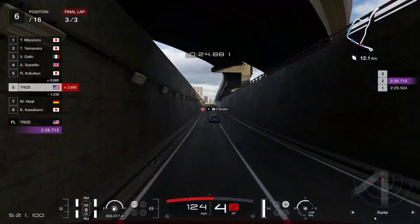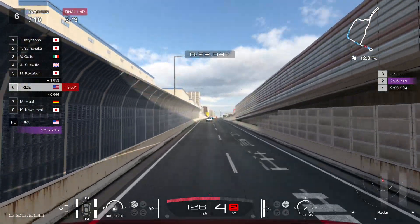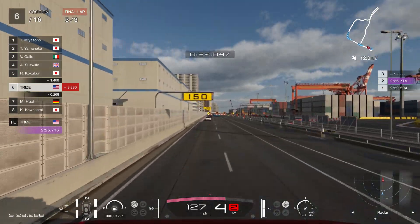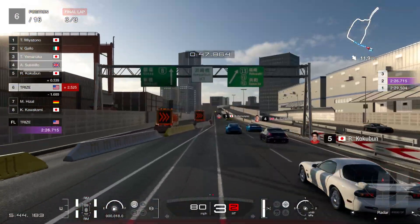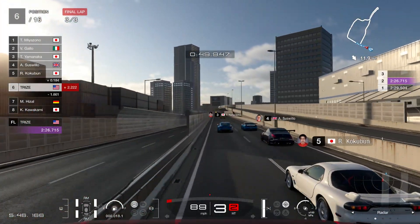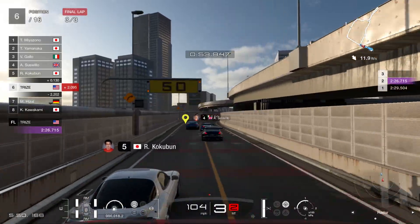Everyone's pulling away from me yet again. I think I'll reduce the top speed gearing — maybe 230-240 kilometers per hour rather than 260. The turbocharger setup should probably be mid-RPM friendly rather than high-RPM friendly. I don't know if that'll make a big difference with this setup.